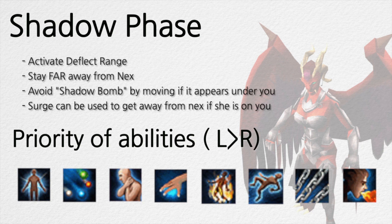The priority of abilities is shown from left to right and is almost the same as smoke phase. You won't be using Dragon Breath as you won't be MD at all.